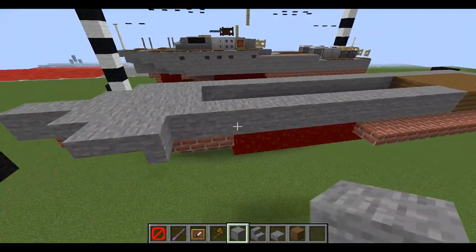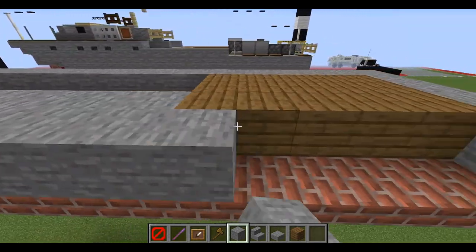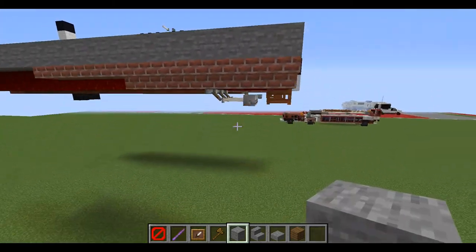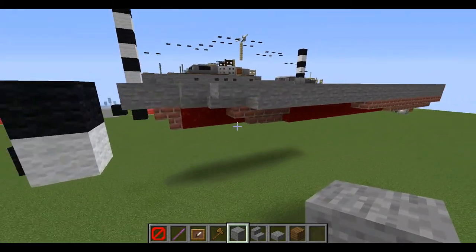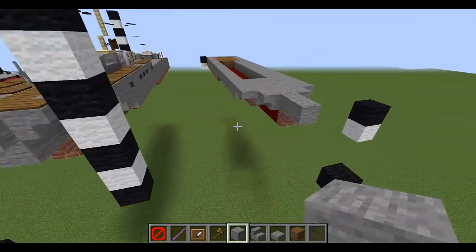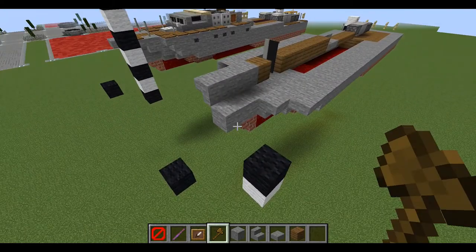We'll carry down stone blocks all the way to the stern, just like so. That should finish up our second layer. We can move on to layer three.